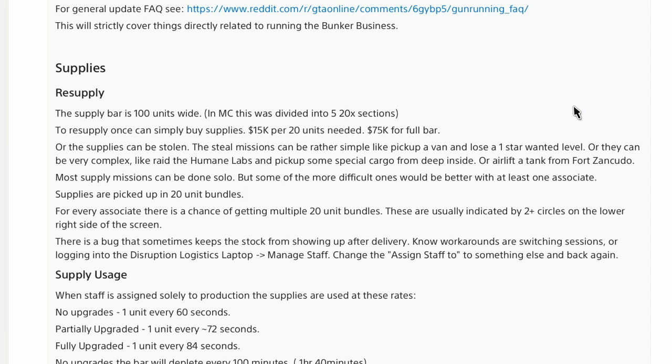Supplies are picked up in 20-unit bundles. For every associate, there is a chance of getting multiple 20-unit bundles — these are usually indicated by two-plus circles on the lower right side of the screen. There is a bug that sometimes keeps the stock from showing up; what you want to do is go into your disruption and logistics laptop and switch back and forth from assigning your staff, and that usually helps out.